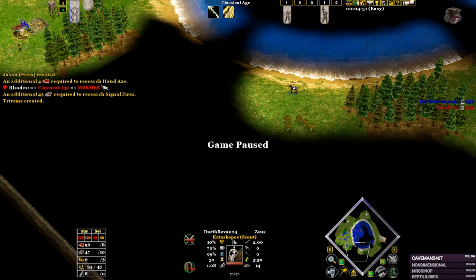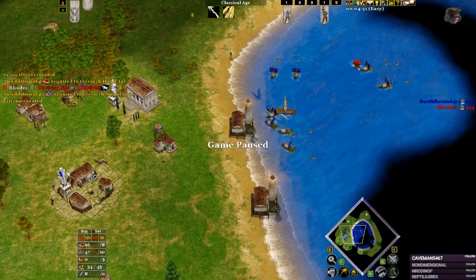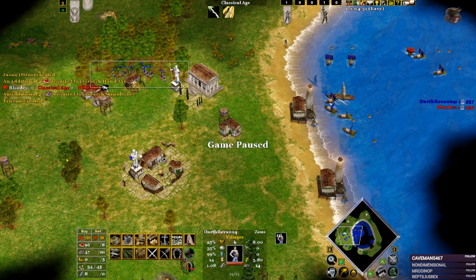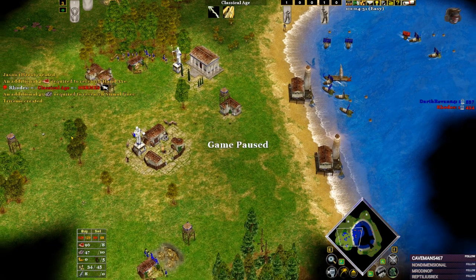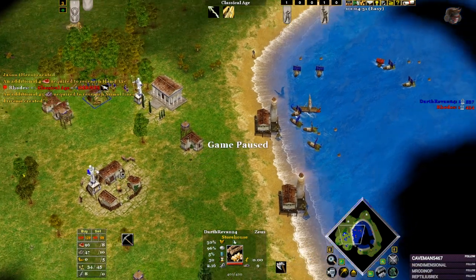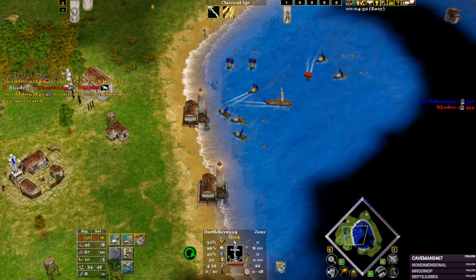The scout can take a lot of damage before it gets killed. So this build order gets one wood line — to not be housed. You can get Hand Axe, you are getting two heroes out, and then you apply pressure to your opponent.